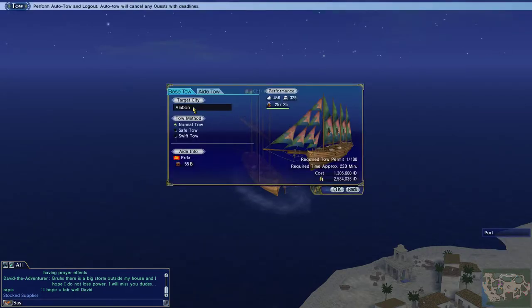There it goes — it shows you my target city for the base tow is Ambon. Before, there was the aid tow, which the aid could tow me to nearby places on the logout screen. I'm not sure why you would really do that unless you planned on needing it. In this case I'm going to do the Ambon tow, and I can do any of these options. It's going to take a few million obviously, since we're much farther away, but I have the money.